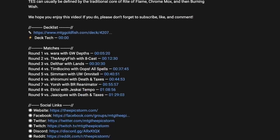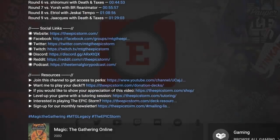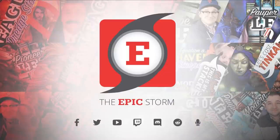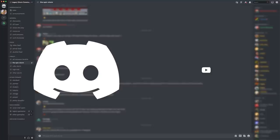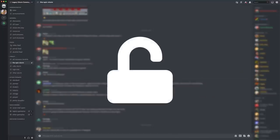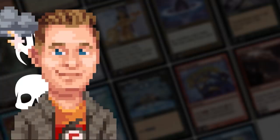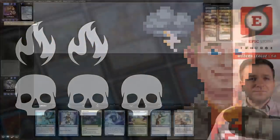If you haven't joined already, I'd recommend opening our description and joining our seven social media networks. I'd strongly suggest joining our Discord server — in there you'll find others looking to improve their storm game and grow as a combo community. If you're a YouTube channel member, sync your account to Discord to unlock our private member section with the latest decklists, concepts, and more.